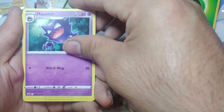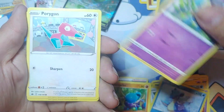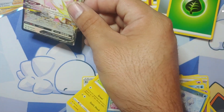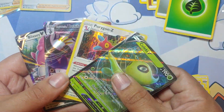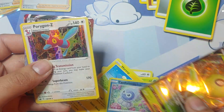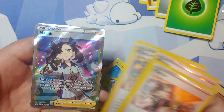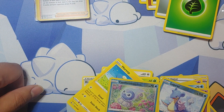So we got a Klara, a Haunter, Inteleon, Crabrawler, Gollett, Porygon. And the Marni promos: the three holos and the full art. So I'm excited about that. Overall I thought that was a good opening. Bye and thank you all for watching — I'll see you next time. Bye!